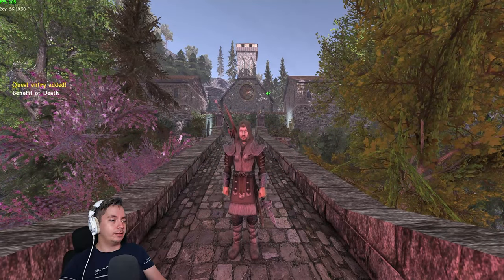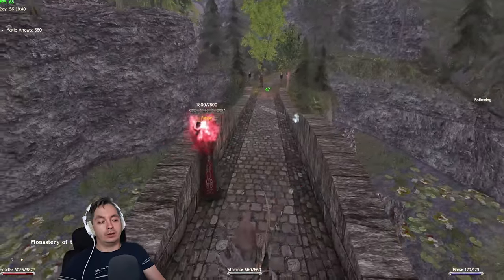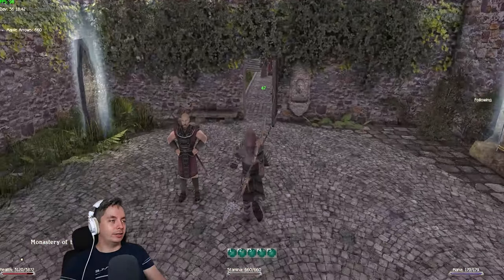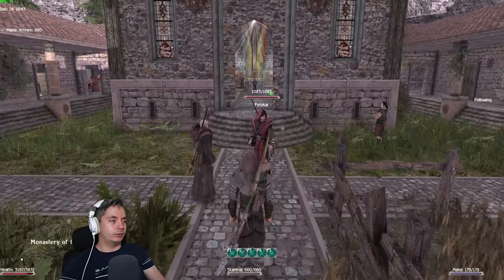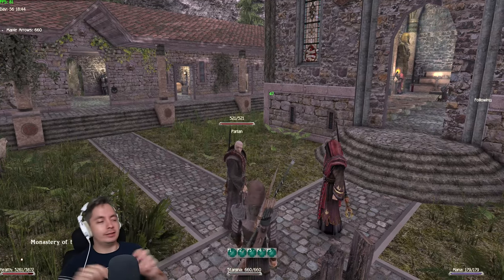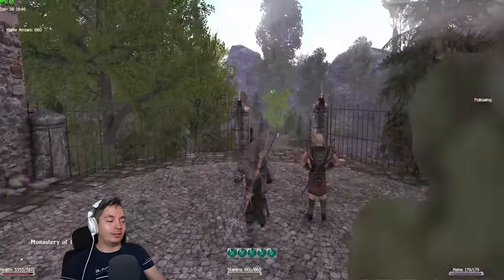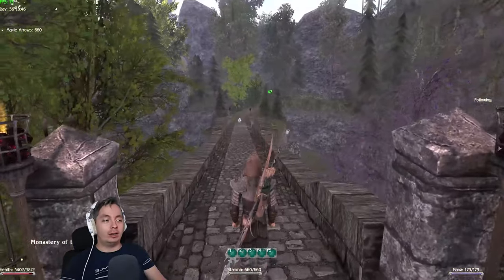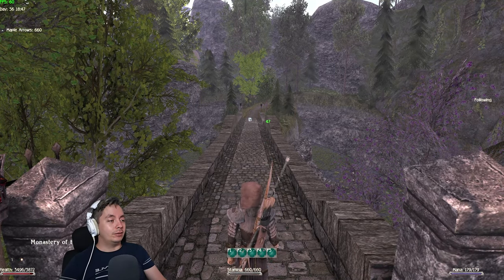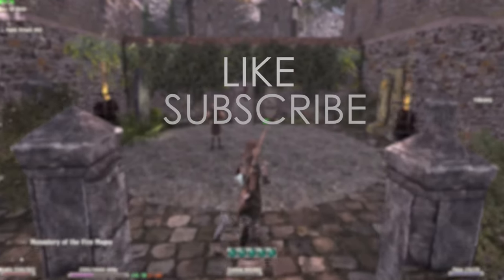We're going to go back to the monastery and talk to Farion — and this is basically it for Part 2 of the Guardians. These guardians are actually pretending to be guardians but are going to try to destroy the world using your help. Once you spoil their plan — spoilers — you will actually stop them in the end. Thank you guys so much for watching. Hopefully you learned something new, and if you need any more help please write your questions in the comments section below. Subscribe for more and I'll see you in the next video!